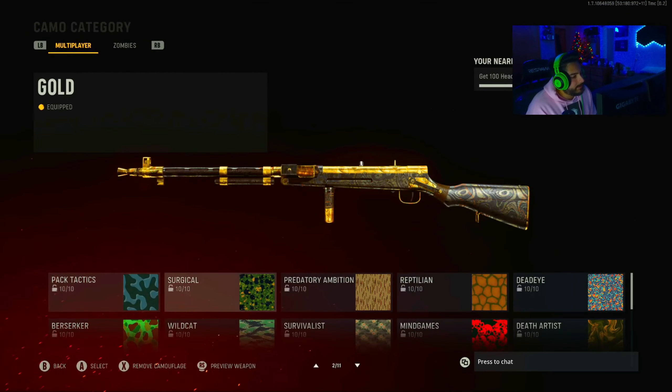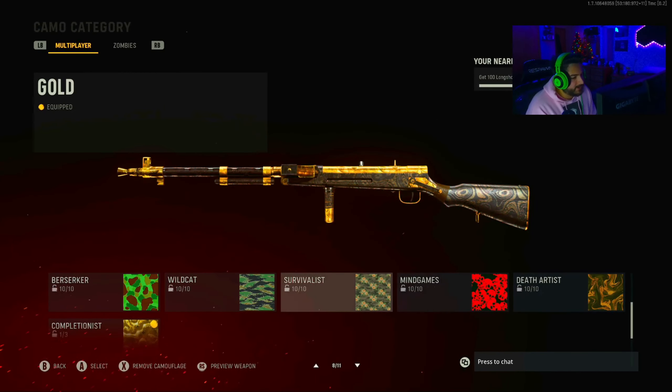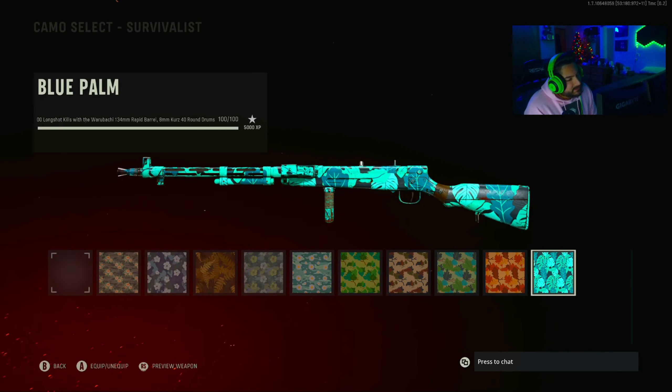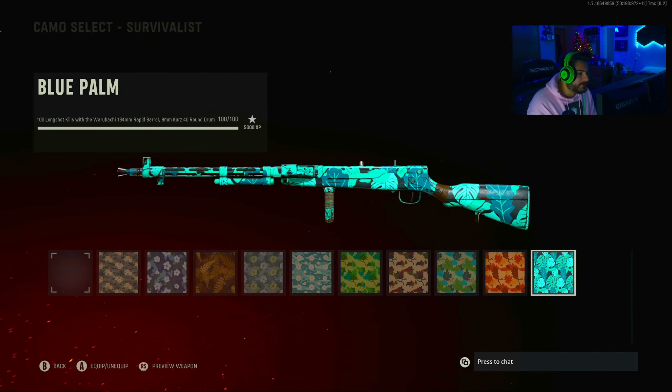Let's take a look at the challenges: eliminations, headshots, multi-kills, five kills without dying, long range — which was the pain in the ass — close range, hip fires, and then three wild card challenges. The first one was long shots with specific attachments, and that was a pain in the ass because when I finally unlocked it I already had about 40 regular long shots done. Long shots with this gun is tough.